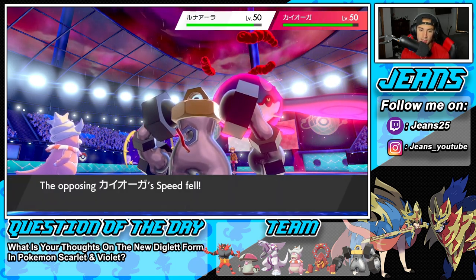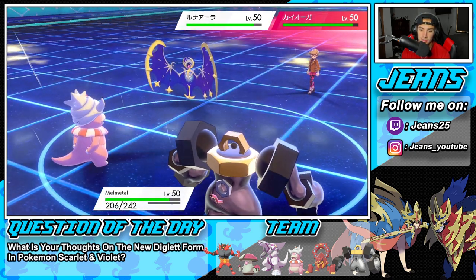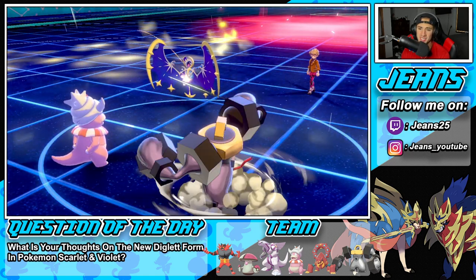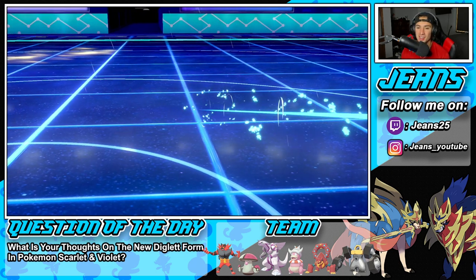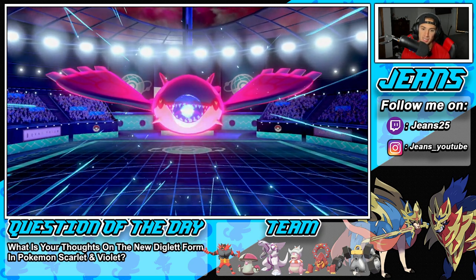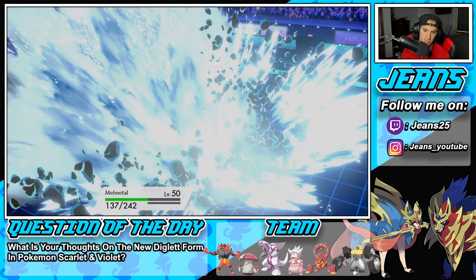He probably goes Moongeist Beam into me. I wonder if we can eat up a Max Geyser with plus one special defense. Double Iron Bash picks up the KO easily — this thing hits like an absolute truck. He does go Geyser into Melmetal. I could pop another Trick Room if I want but I'm just going to Bulldoze again. We eat that — it doesn't hurt a soul.